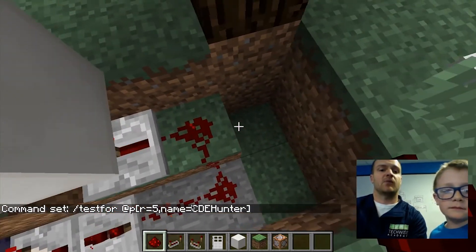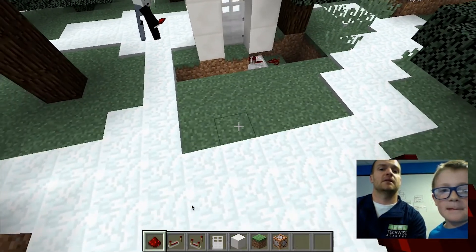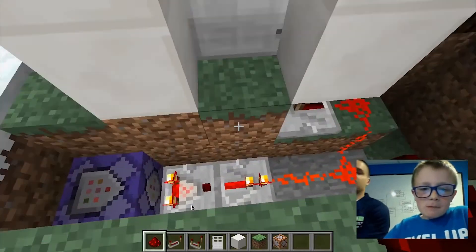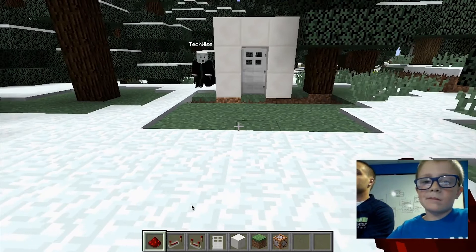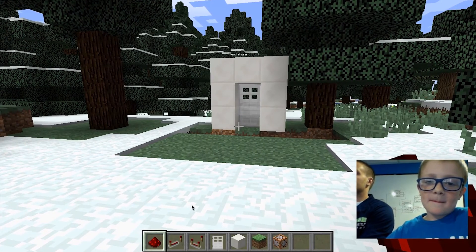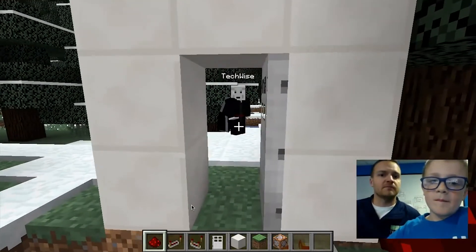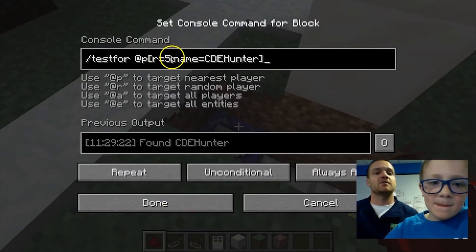Notice that we've got some power going to our door and it is opening and closing as CDE Hunter walks near it. Now I'm going to log in with another player, TechWise player. If you look at the door when TechWise player gets right next to it, nothing happens — I'm trying to sneak into his wonderful house but I can't get in. But if CDE Hunter walks to the door, it opens right up for him.